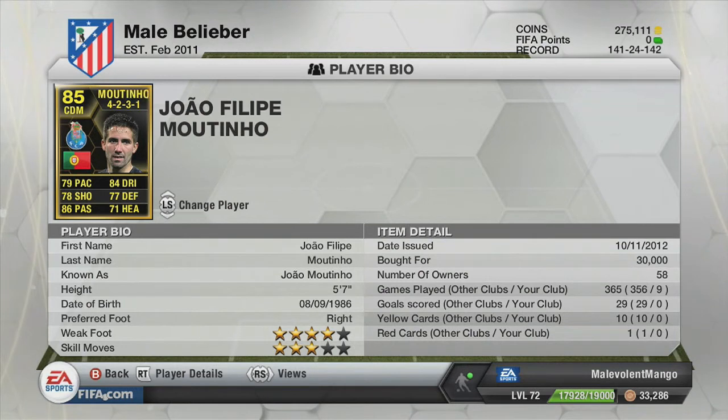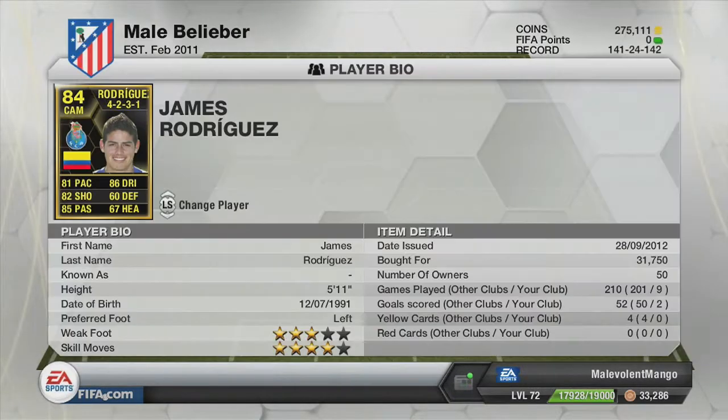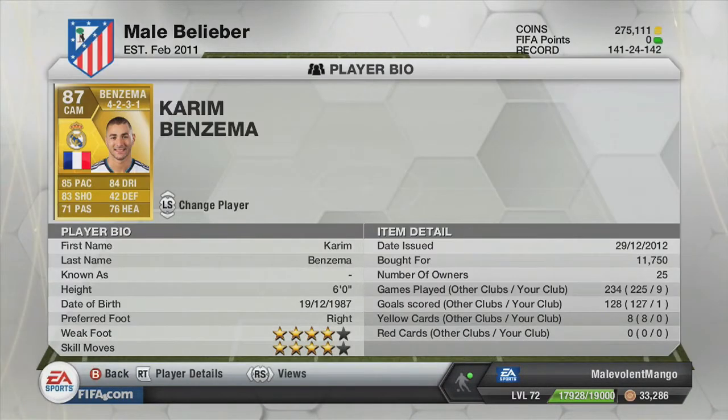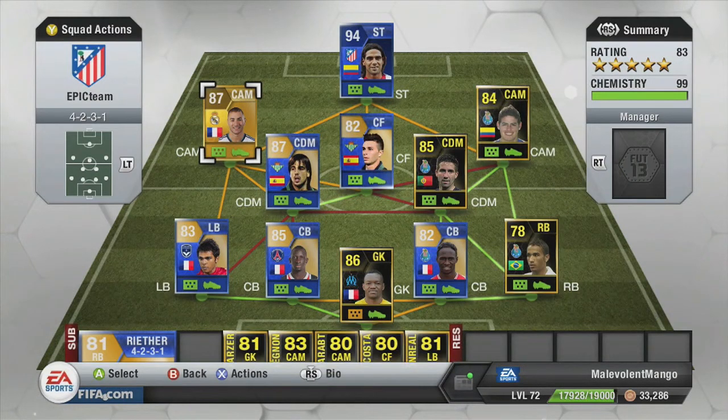Moutinho — I would have hoped he had a second inform this week, but unfortunately not. He's still a brilliant player, do pick one of him up. We've got in-form James Rodriguez — he's really exceptional actually at centre second mid. Feels quite a bit quicker than 81 pace, which is always really helpful to have going forward. Benzema works quite well at CAM because you want that burst of pace in this team — 4-star skill, 4-star weak foot, quite attacking work rates. He's a solid player and I'd recommend using him at CAM.